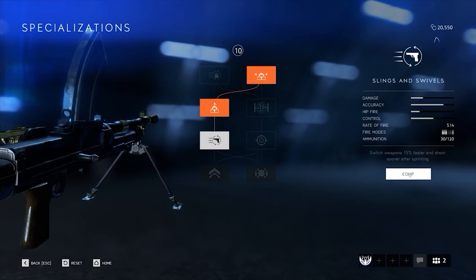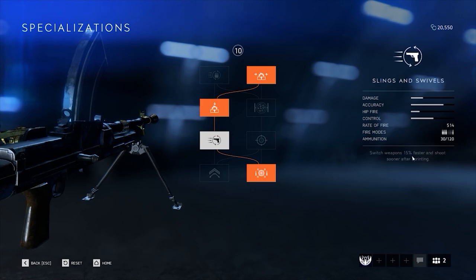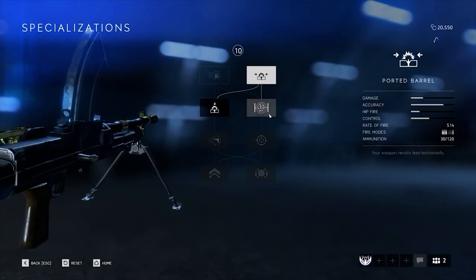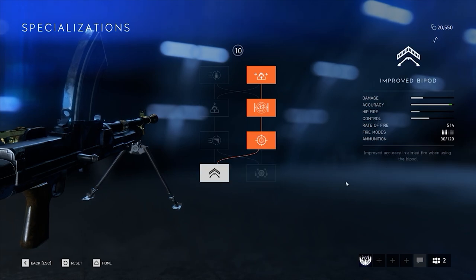The first is a setup which will increase the general accuracy and control of the gun, as well as reduce the weapon ready time by 15%, no matter the circumstance. As such, this setup is often favored by the more run and gun kind of players. The second setup focuses more towards the stationary side and is designed for more long range engagements, as it increases the stationary accuracy, as well as improves your bipod so the gun becomes a literal laser whenever you get the chance to set up and choose your targets. Both choices are very viable, as they each increase the accuracy of the Bren Gun, just for different circumstances and playstyles.